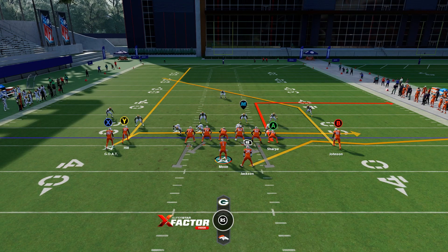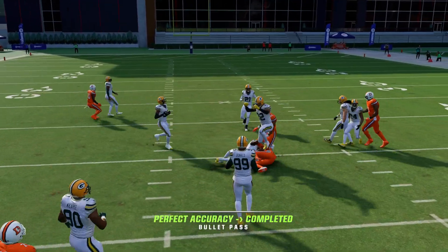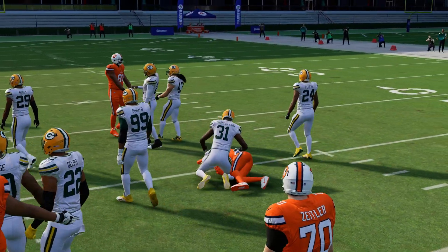I don't really do a whole lot different on that play. Like we talked about in the other video, if I see soft zone coverage I'll just quick-snap it and throw that in route right away, because it gets right underneath the zone pretty quickly.